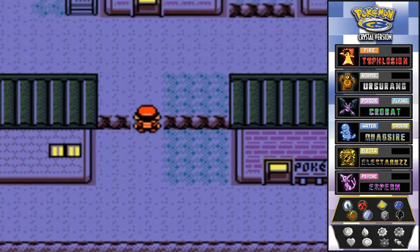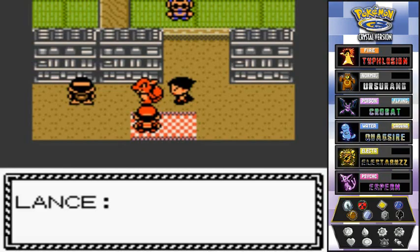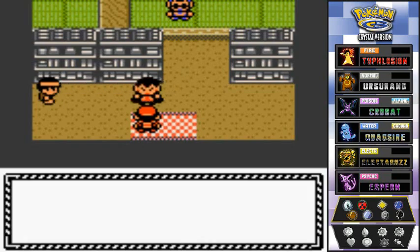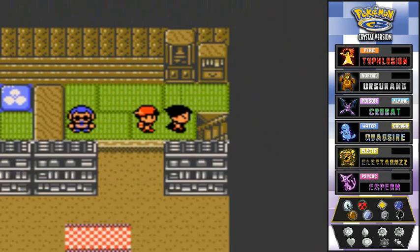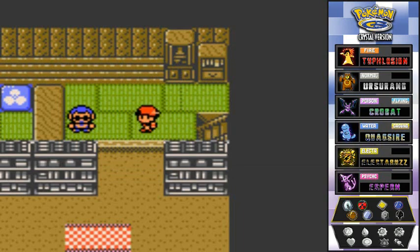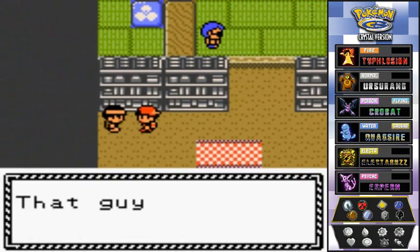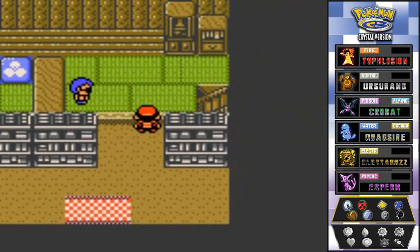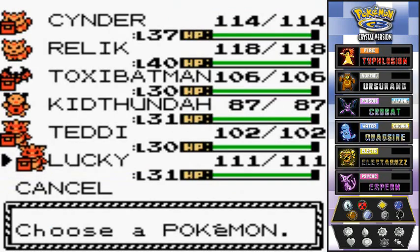We already talked to Lance the dragon type trainer and he says to meet us here, but we don't know where he's at. Let's try this door — and Lance is like hyper beam, saying 'just as I thought, the strange radio signal is coming from here, we're going up.' He says there are stairs right here and we should split up to check out the place. A guard spots us: 'you found the secret stairway.' So here we are in the Team Rocket lair.